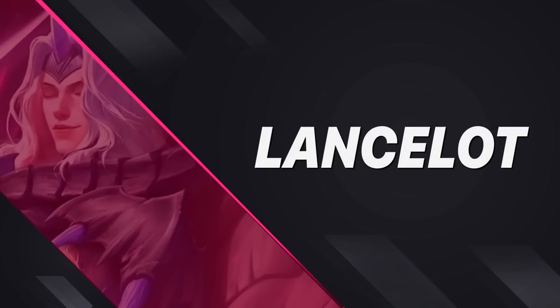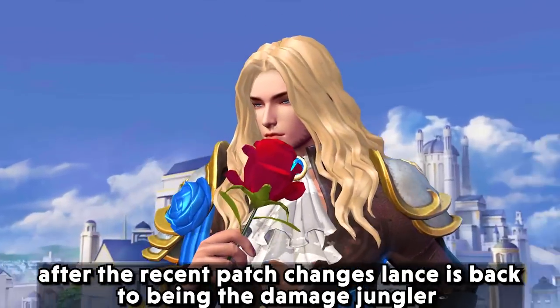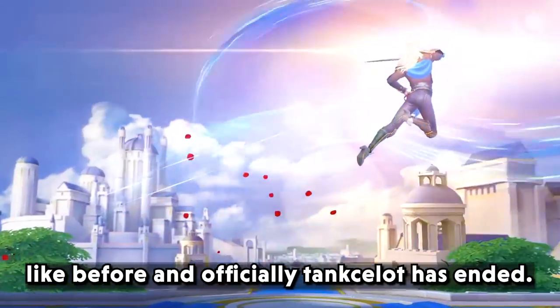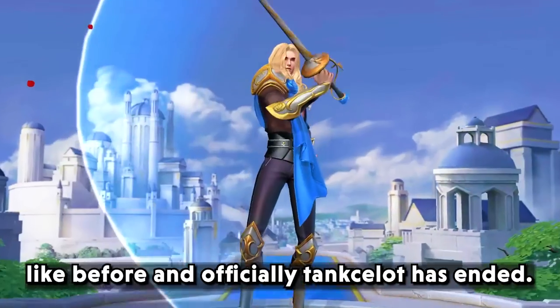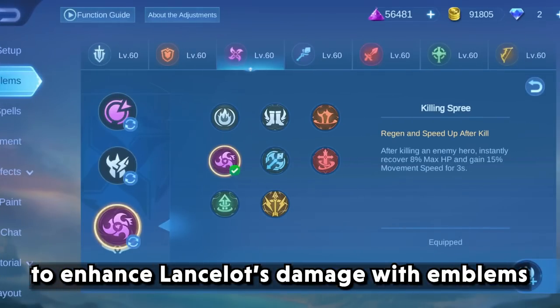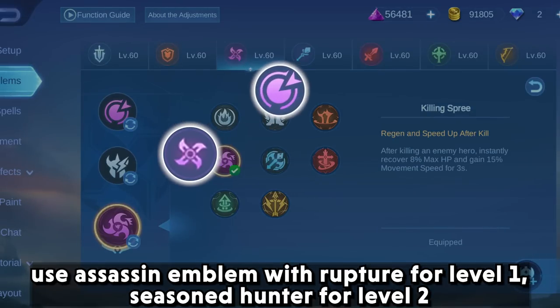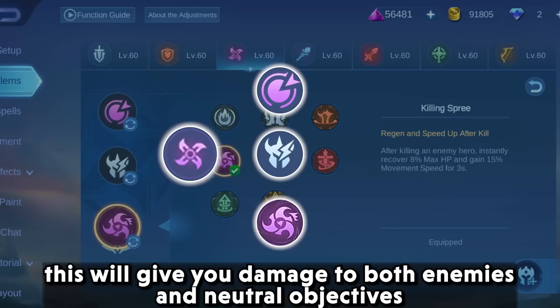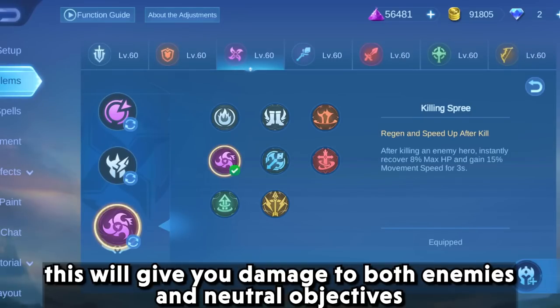Next will be Lancelot. After the recent patch changes, Lancelot is back to being a damage jungler like before. To enhance Lancelot's damage with emblems, use the assassin emblem with rupture at level 1, seasoned hunter at level 2, and killing spree as core talent. This will give you damage to both enemies and neutral objectives.